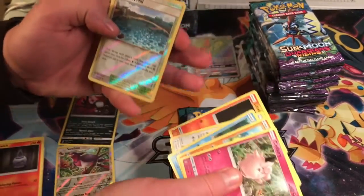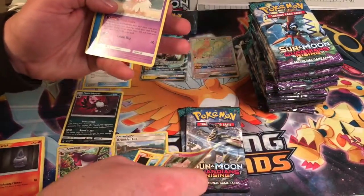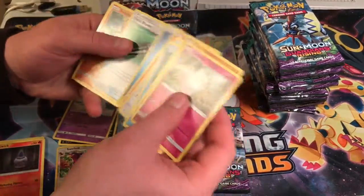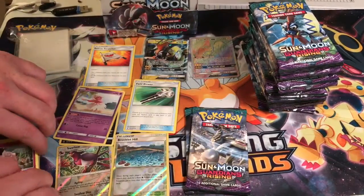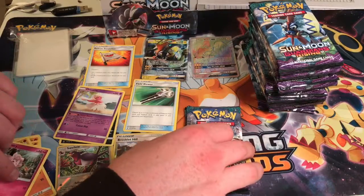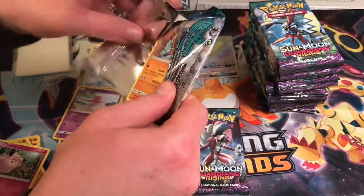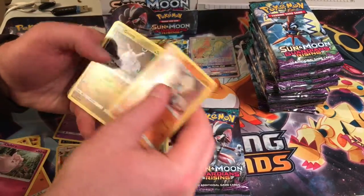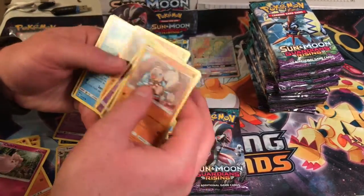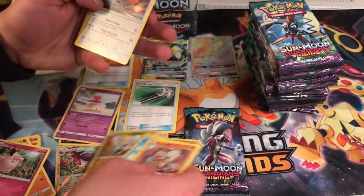Reverse Brooklet Hill and an Oricorio. A few blowers noise as well. Boom. Okay. JMO or reverse, and a Talonflame.